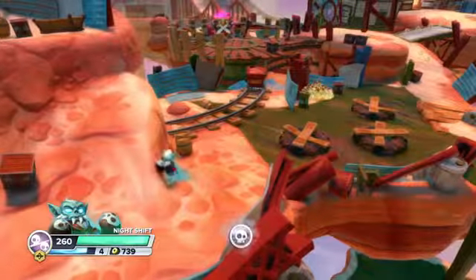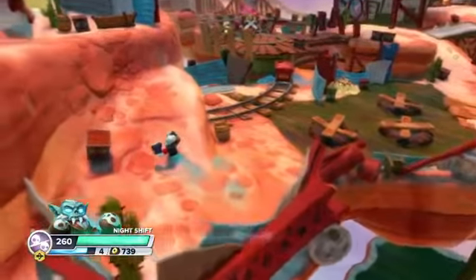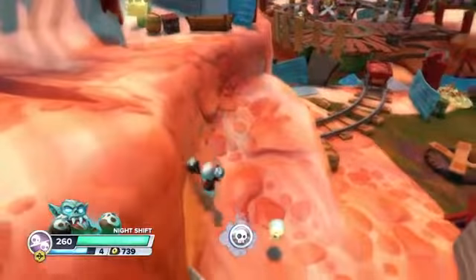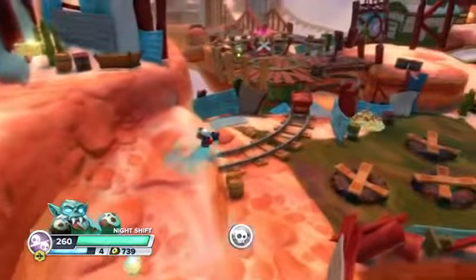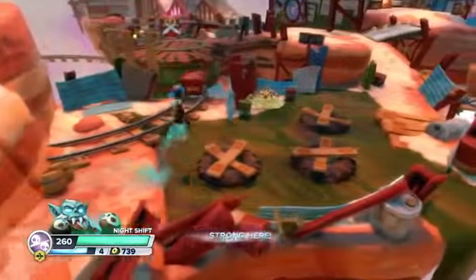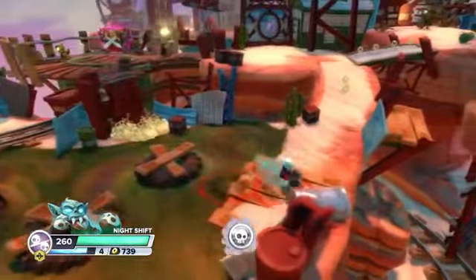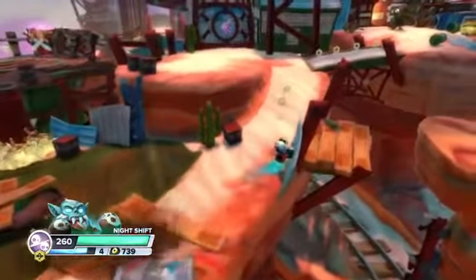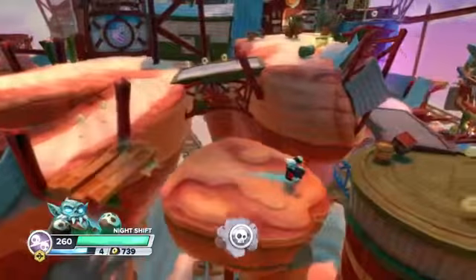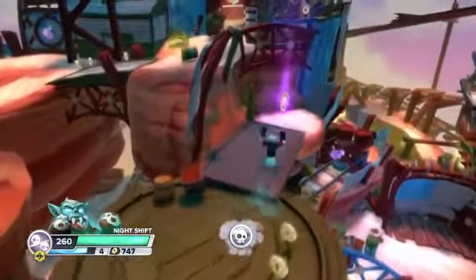So what you need to do is come to Chapter 7, Motleyville, and right past the little part where you come down here with the swinging cranes, you'll see this little battle gate right there. Jump down on these little tubes over here and jump across, and see over here to the right — just jump off of this platform onto this little floating rock, come over here, and then there's your Soul Gem.